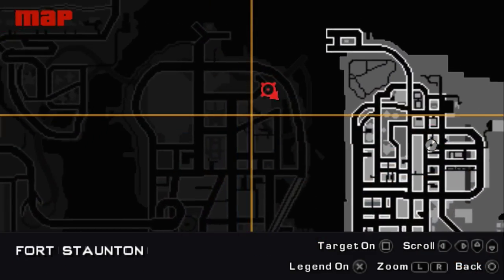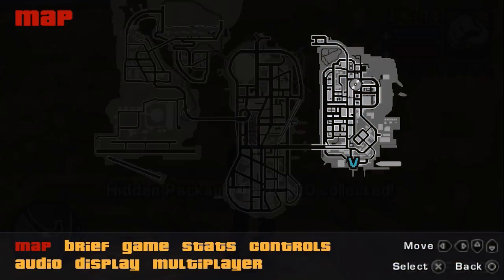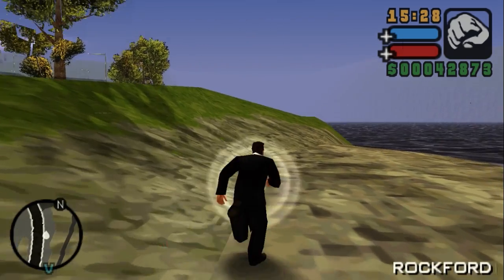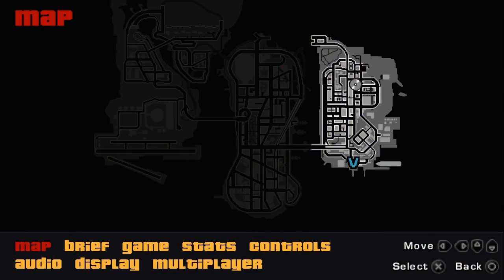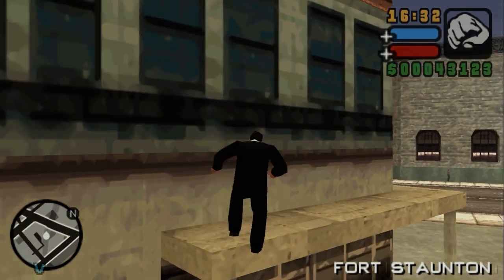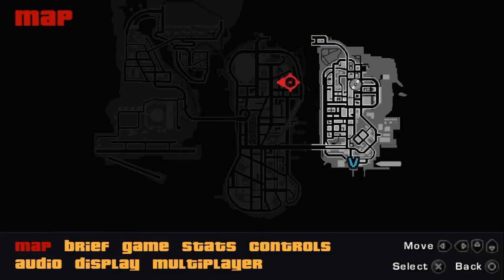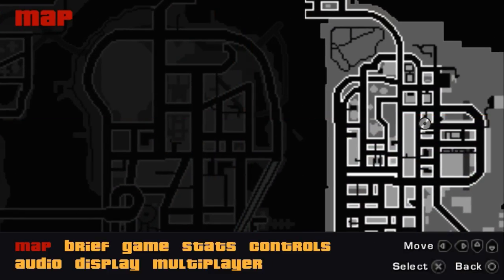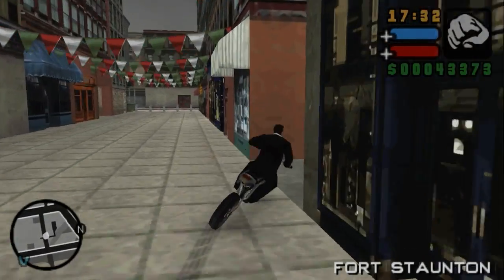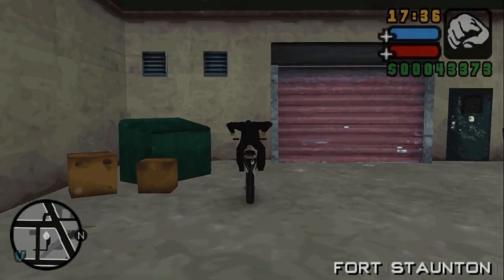In GTA 3 this is a tunnel but currently it's not finished in this game — that's why we have construction stuff over here. Right next to the hospital's parking lot is the next package, and right across the street is the next one behind this little wall. Another very easy package next to the water. For this package you need to be on foot and do some jumping. Over here on the edge is the next package — take a right, take a left, and behind a dumpster you can find it.